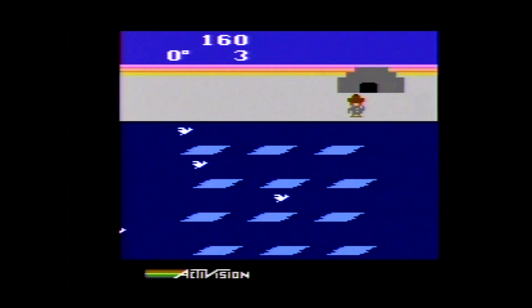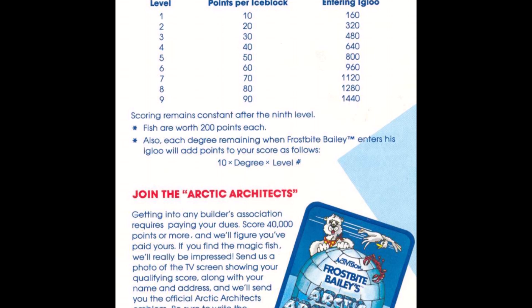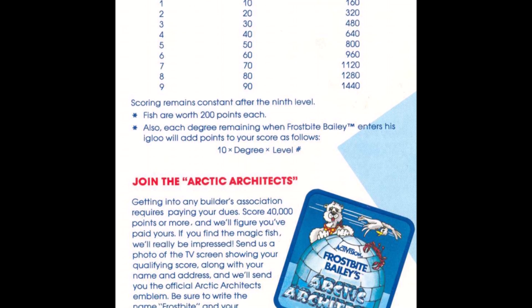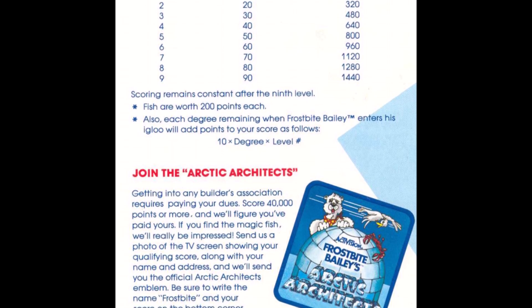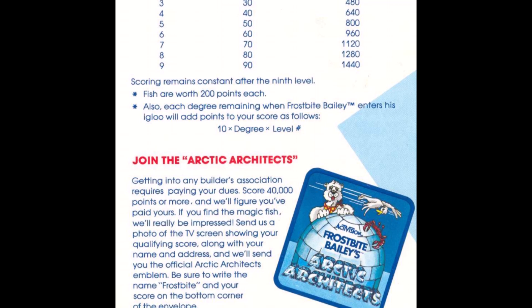You also lose a life by getting pushed off screen or jumping into the ice. Scoring-wise, you get 10 points per ice block on level one and 160 points for entering the igloo, and those values increase as you move up the levels. You also get 200 points per fish and bonus points when you enter the igloo based on the temperature — the warmer it is, the more points you get. At every 10,000 points you earn an extra life. When the game originally came out, you could also send a picture of your score of 40,000 points or more to get an Arctic Architect's patch.